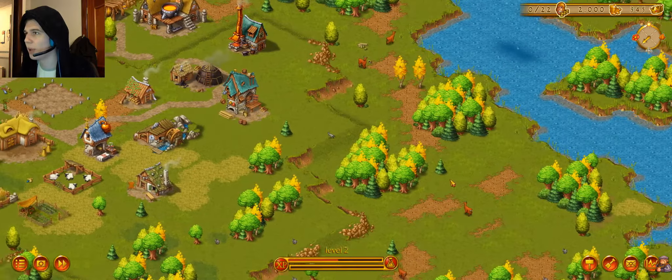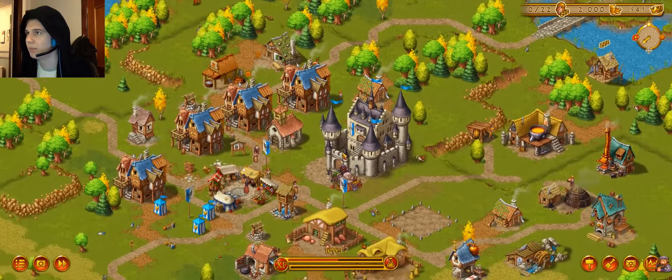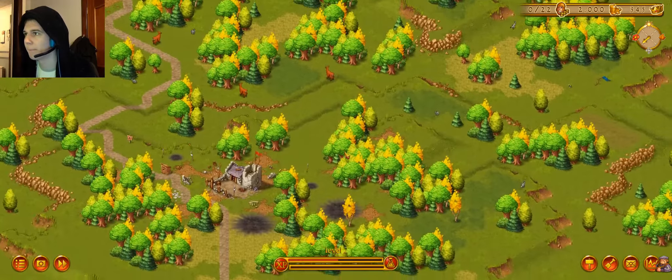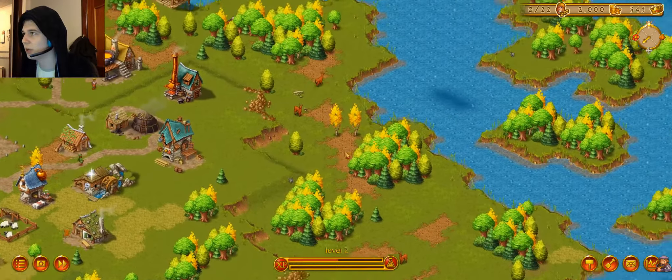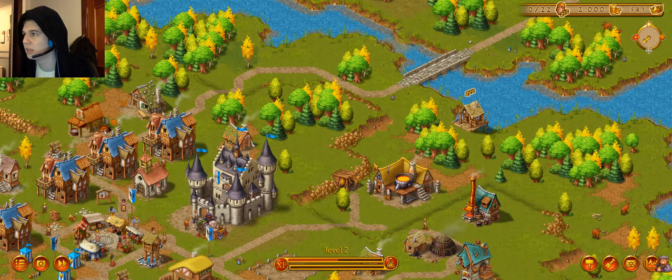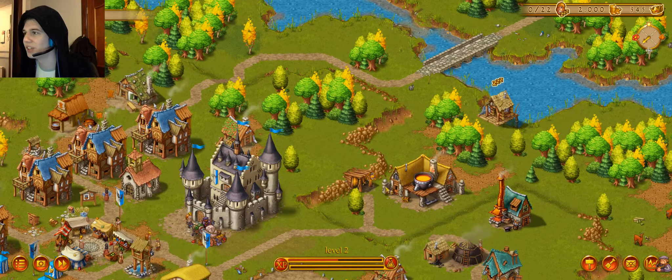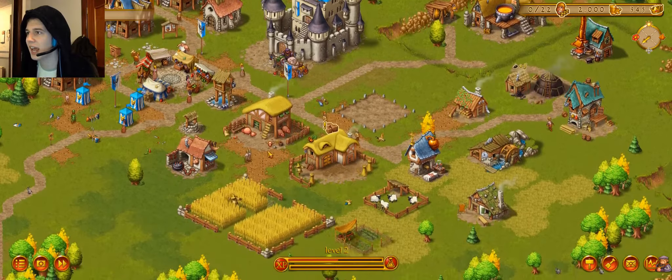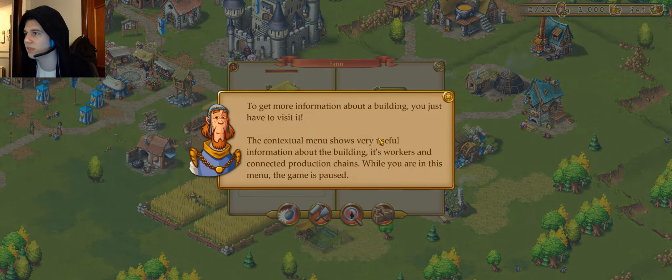Go to the sawmill — but where did they place the sawmill? I genuinely don't spot it. That's a forge. Farm stock is full. Is that the sawmill? No, that's a farm.